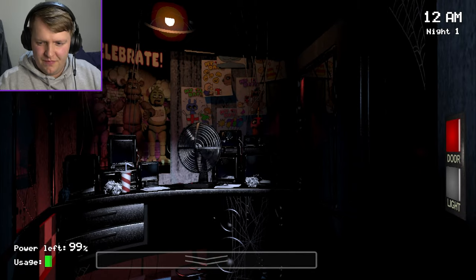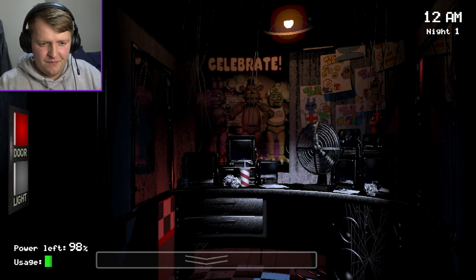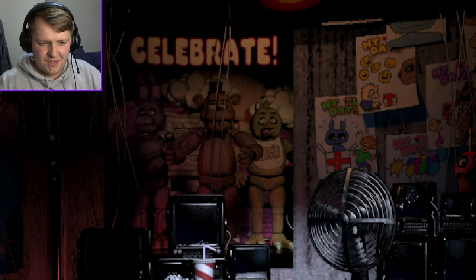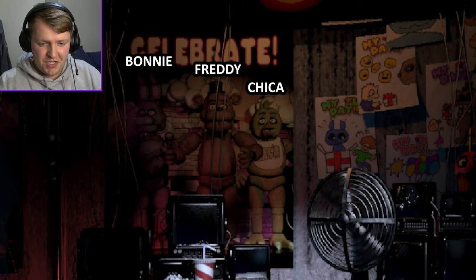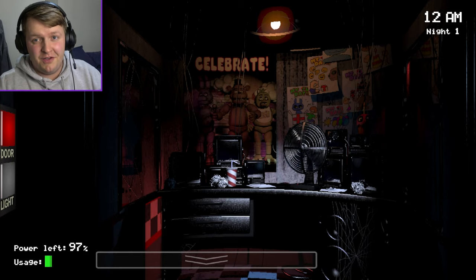We basically just sit in this room and we have to shut these doors when we see them coming towards us. We can turn the lights on to see them if they're by the door, so we know when to shut them. Here are the animatronics — Freddy Fazbear in the middle, we have Bonnie and Chica. They may look sweet and innocent, but they are not, trust me.